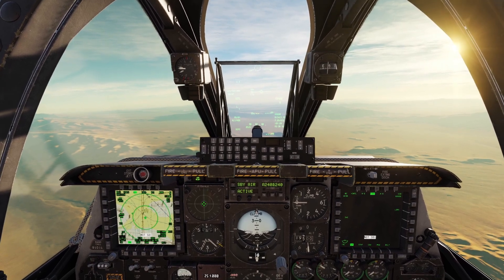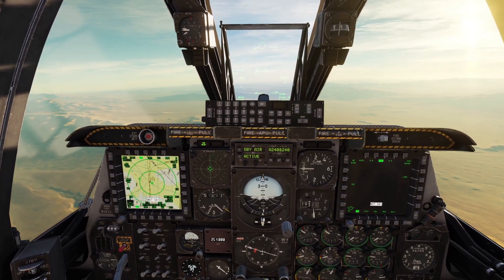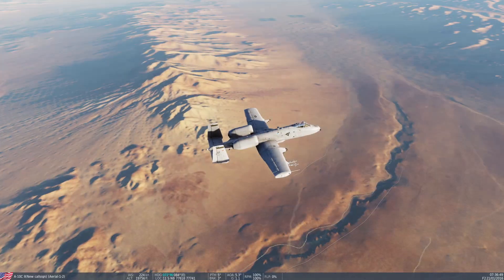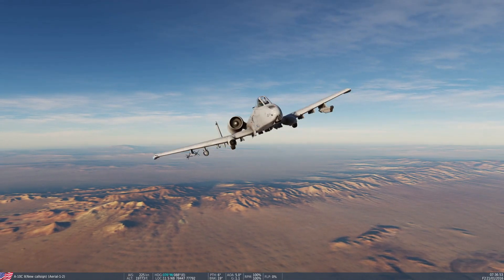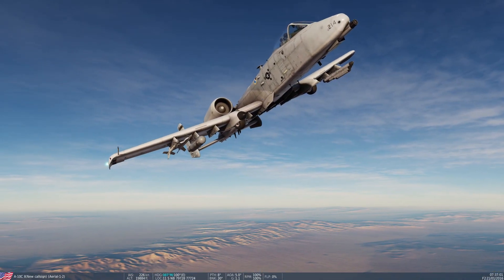Emergency jettison will drop every weapon on your plane, and selective jettison allows you to choose which munitions you want to jettison specifically. Let's do emergency jettison first. To do that, you just hold this red button here, and you can see all the weapons just dropped off my plane. Keep in mind, you cannot jettison the jammer pod, or the sidewinders, or the targeting pod.